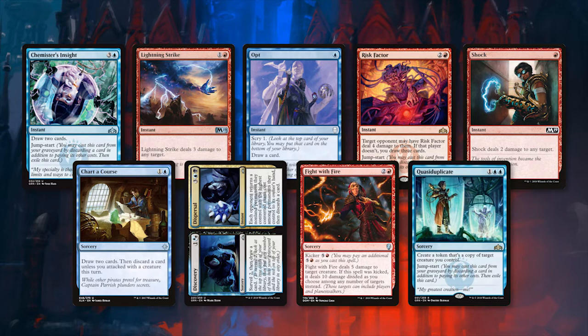Discovery is another new spell from Guilds featuring the Surveil mechanic. It allows you to look at the top two cards of your deck, decide if you want to put one or both in your graveyard, and then draw a card. Graveyard fuel is great, and seeing three cards for only two mana is extremely good value for us. This deck does not run black mana for the Dispersal side of this card, as it will oftentimes not be very relevant, but it is definitely a consideration when brewing with this list.